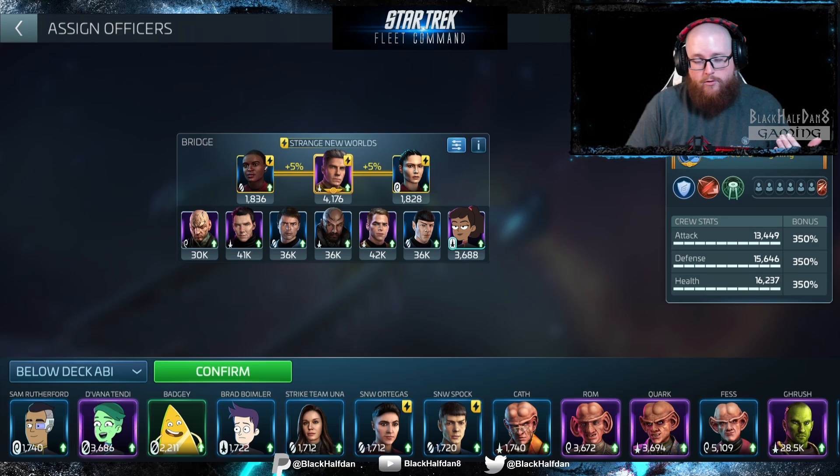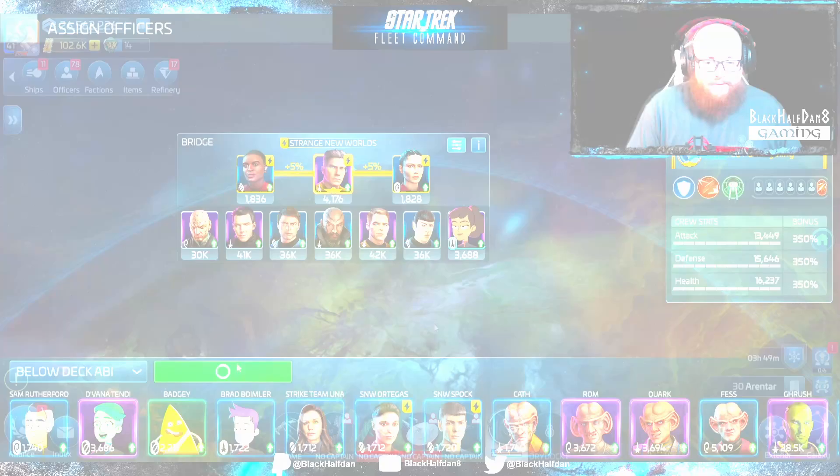The first crew I'm going to toss on is my Strange New Worlds Pike with Strange New Worlds Uhura, and then Strange New Worlds La'an. That gives me the maximum synergy for Strange New Worlds Pike, which means we're going to get the most damage going to those shields every time. Shields recharge really quickly and keep us in the fight longer. I tossed Beckett Mariner in the additional below decks spot — it doesn't really matter. I don't need survivability, mitigation, or extra damage. I know I can take this crew out and fill up on probes without worrying.